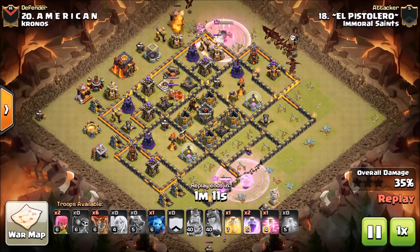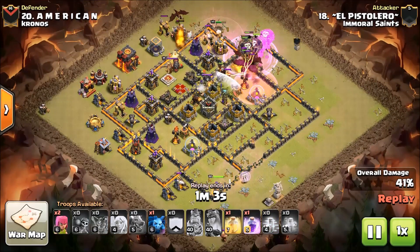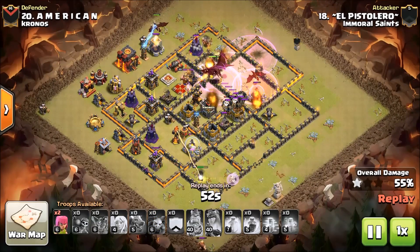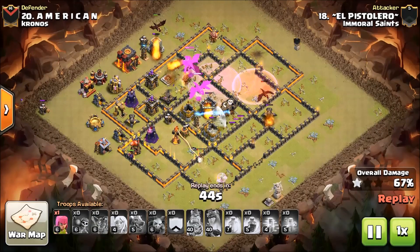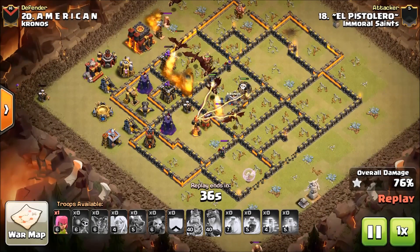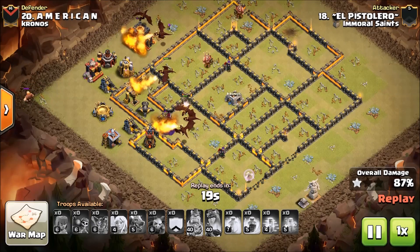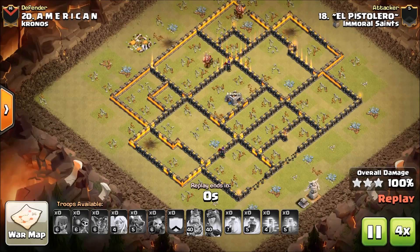The king is coming in just doing his thing, running right down the gauntlet of the base right into the infernos. The queen right now doesn't have enough DPS on her to really concern El Pistolero — she's going to be safe. Check these drags and balloons in the core. He had to save as much rage as possible to get it done. He's expended all his spells and the drags are tapped out of rage. The queen went toe to toe with the inferno — not a winning dream. We'll speed it up — this base is a wrap. Great job El Pistolero.